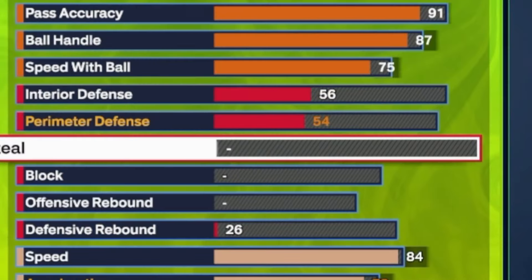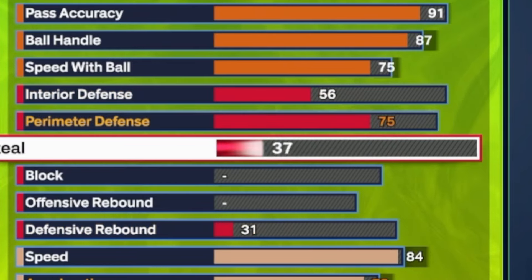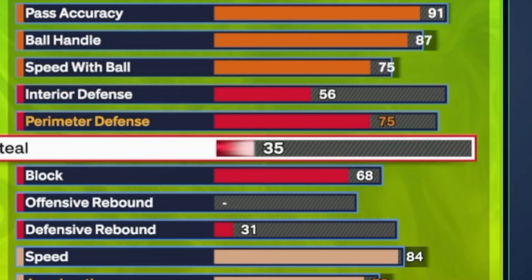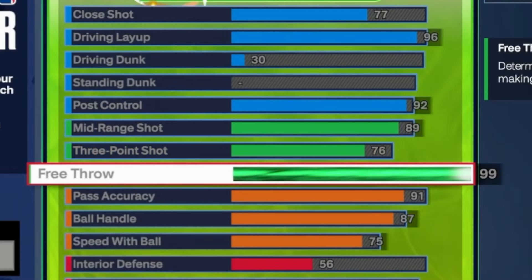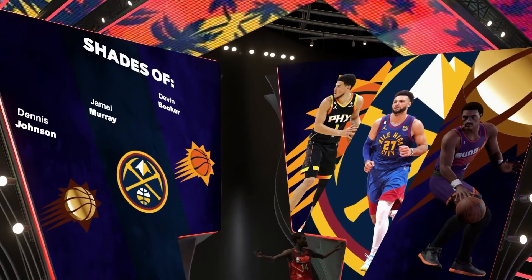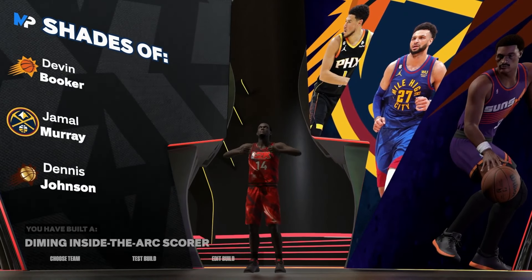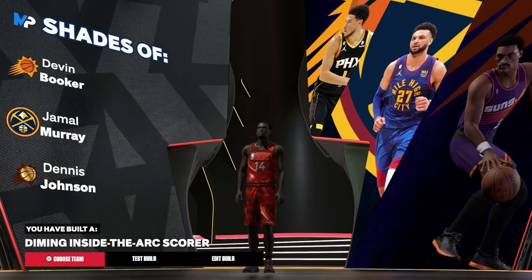We're doing an 87 Ball Handle — that's really all you need — and you're gonna get Killer Combos. We're gonna do a 75 Speed with Ball. Defense: 75 Perimeter D, steal low, and Block is gonna be 68 so you will be able to get Chase Downs with the build if you can pull it off. We're gonna go back to Free Throw at a 99 Free Throw. I got full gameplay — two games, one where I drop 30 and one where I drop 46. I'm gonna show y'all exactly how it plays.